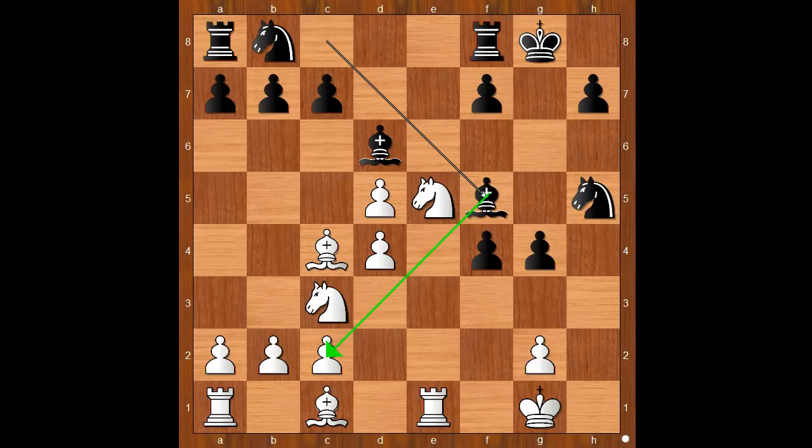Knight to c3. Bishop to f5, attacking the pawn on c2. White to move. Bishop to d3 was played. Let's take it back — if bishop to b3, then knight to d7, and black is okay. So we have bishop to d3.